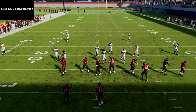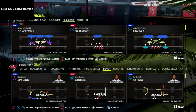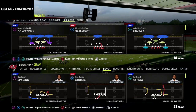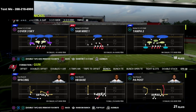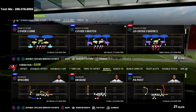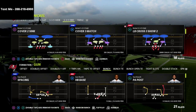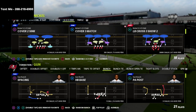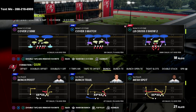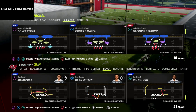In this video we're going to be covering a great blitz specifically designed to get instant pressure against Gun Bunch whenever they are max protecting, which means they're going to be blocking their running back and tight end alongside five offensive linemen. So it's a seven-man pass protection and we are going to be blitzing six players. You'll also be able to leverage your slot corner in man or zone coverage to play really well against hard flats.